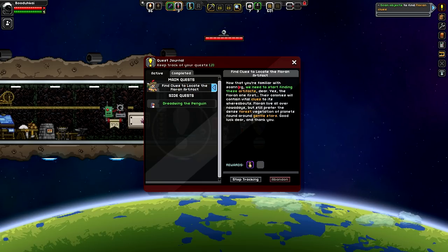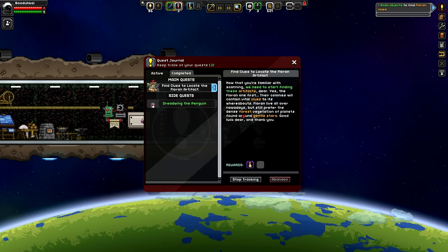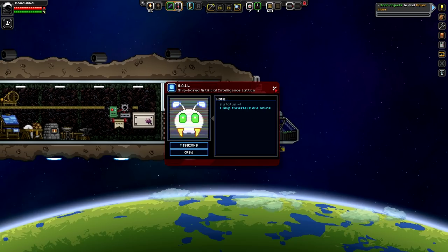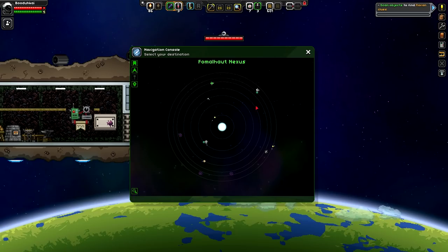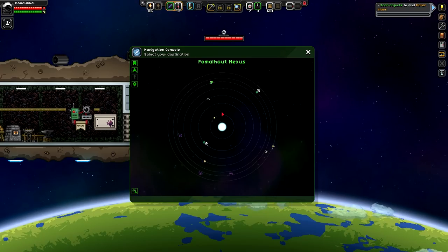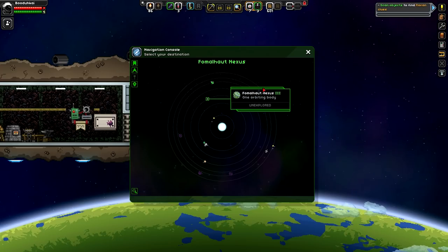I did a couple tutorial quests for Esther - however you pronounce your name - and we have to find the Florian artifact. So we need to go to like a vegetative planet near gentle stars. Now I have no idea how space travel works because I am an OG and I didn't even remember how it worked back then. I'm assuming we're here. We need to find a gentle star. How do I tell what's a gentle star?